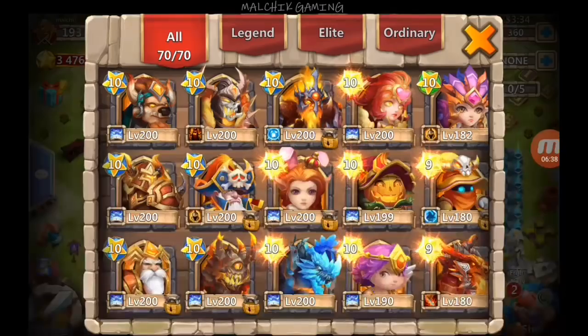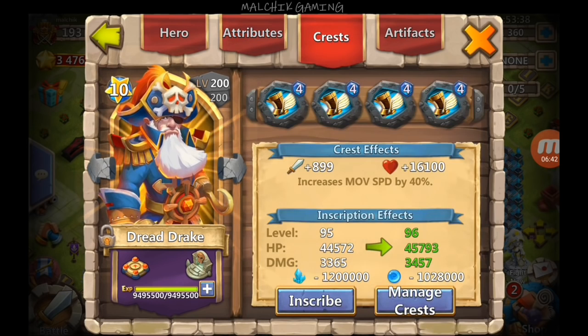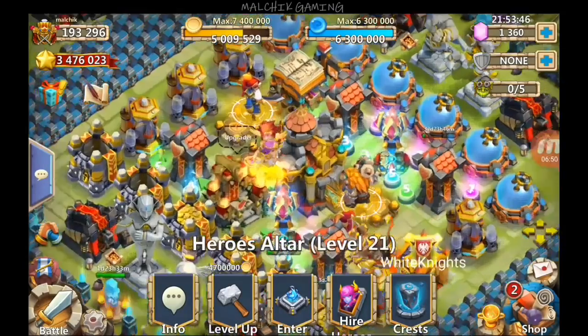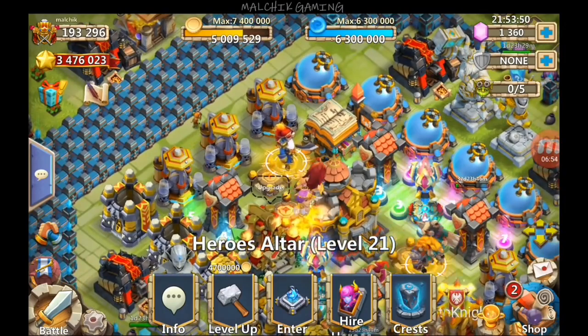Alright, I think that's it for this video. Let's check him out one last time — 273,000 damage. I've got Sprint 4 on him, level 95 inscription. That's my Dredge. Thanks for watching guys, I'm out — bye!